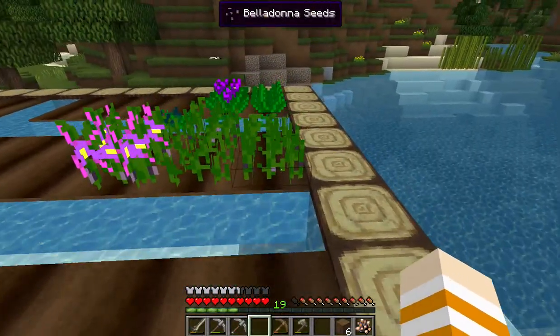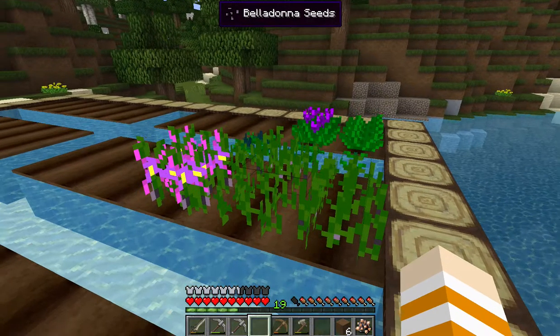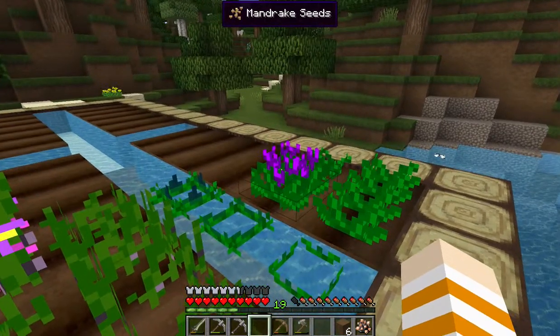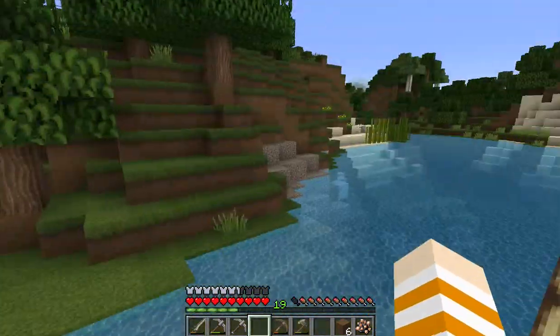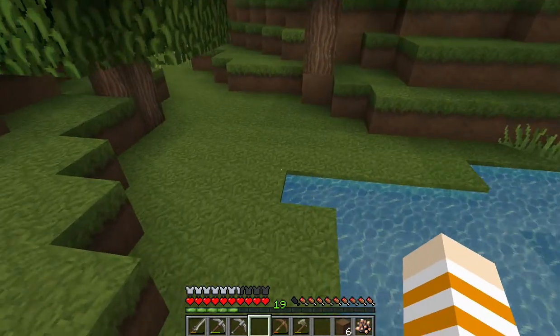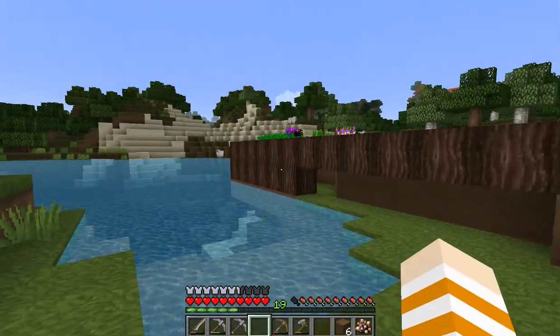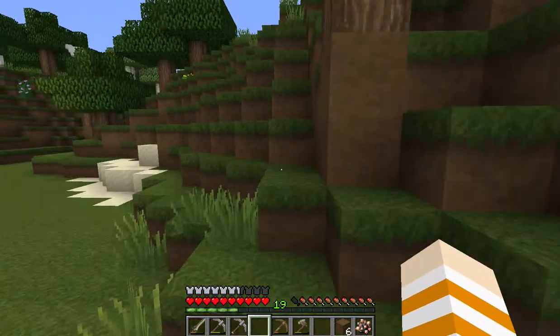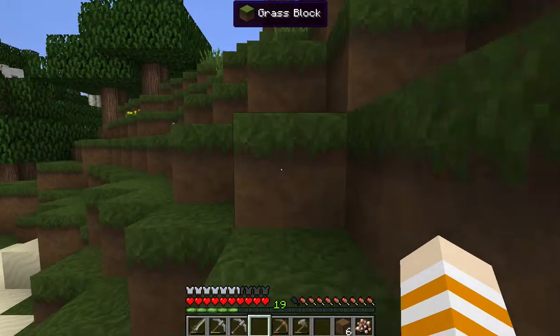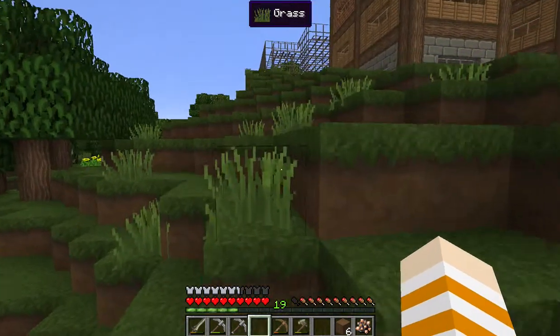Oh my gosh, look at that water, it's so pretty! I love this texture pack - it's called Equanimity, I'll put that in the description. This is my farming area: my sugarcane farm, my belladonna seeds for witchery, and mandrakes. I gotta go get some stuff - that's pretty much all I worked on.